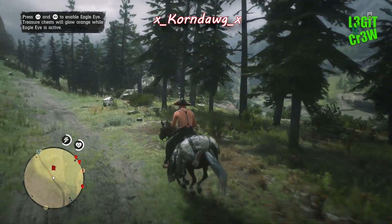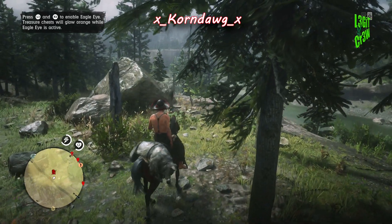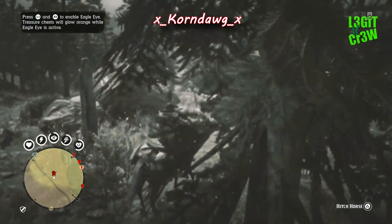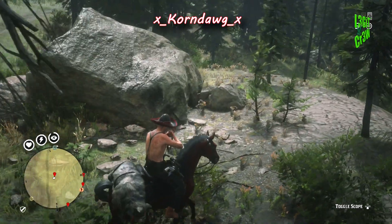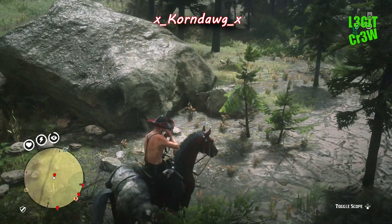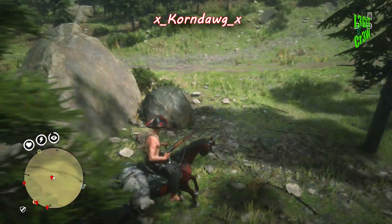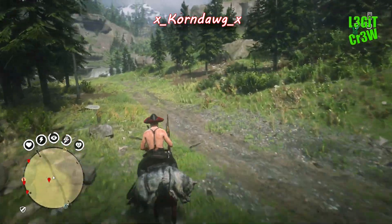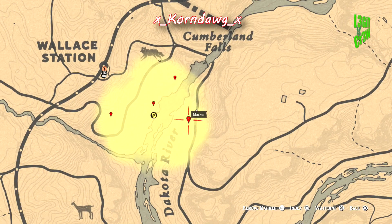Location one is right off the road - look for this big rock, come right around to the back side of it, and look on the ground. Hit L3 and R3 at the same time to turn eagle eye on and see if your treasure is at that location. If not, let's roll over to location number two.